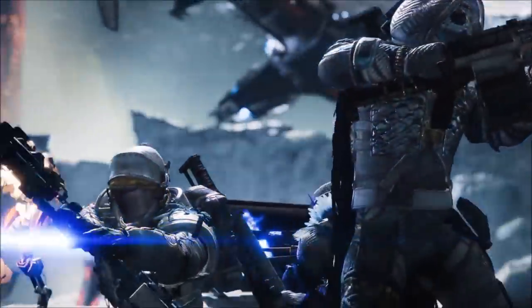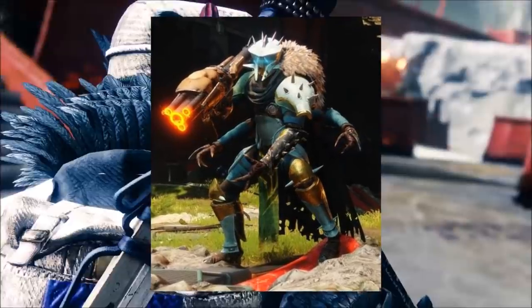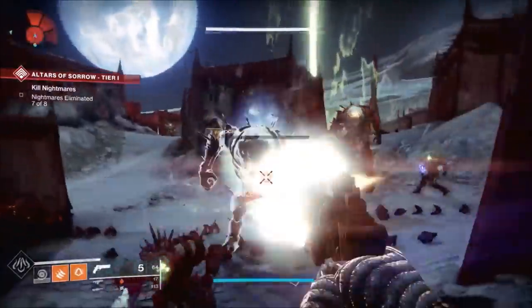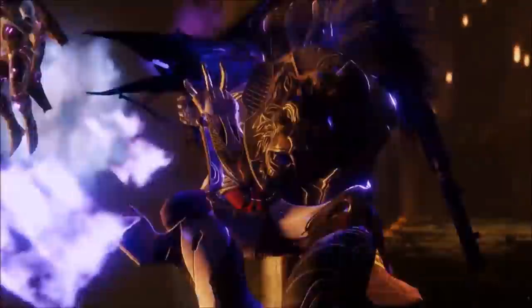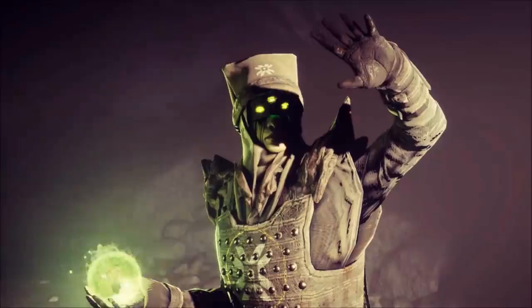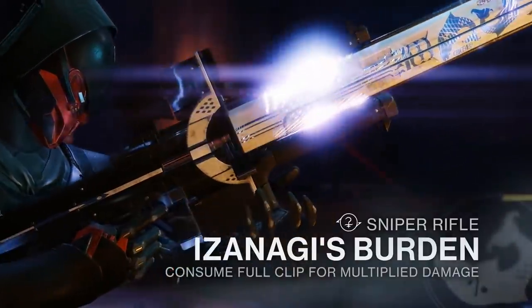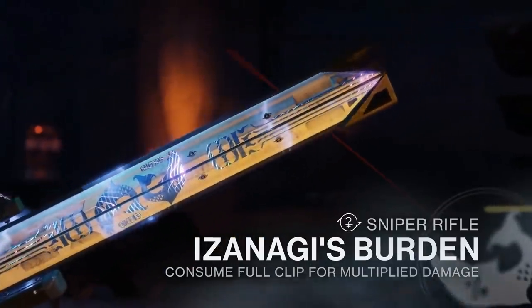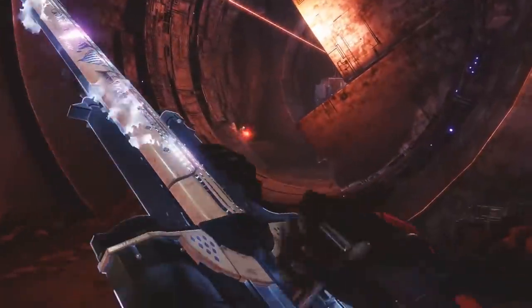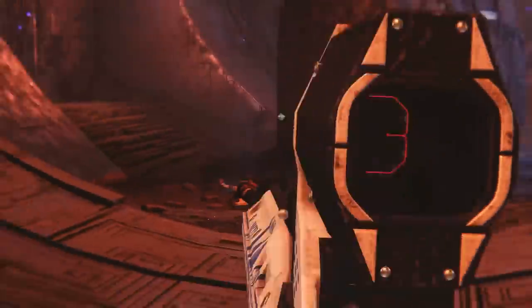The next step is going to have you return to the Bergusia Forge, where you're going to have to defeat Siviks, the Fallen Troll. He will drop an item called Not a Weapon. You're going to take this item and return it to Ada-1, at which point you'll take all of the molds and items and craft Izanagi's Burden. And there you have it — you've got the sniper.